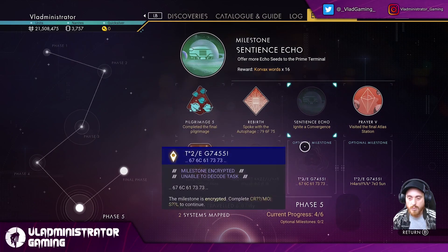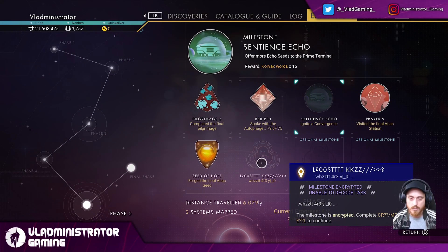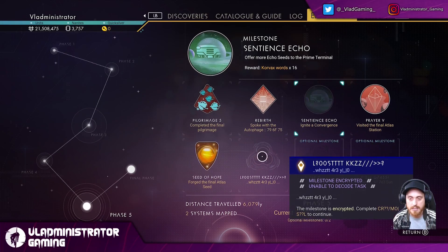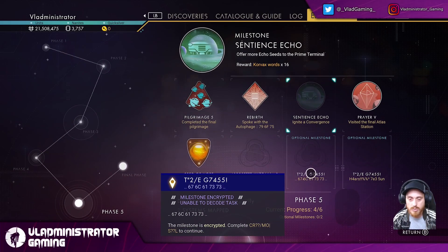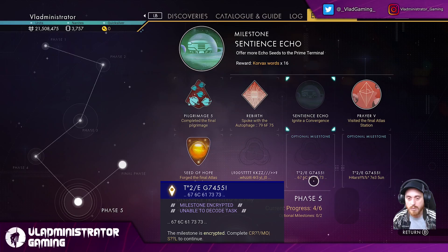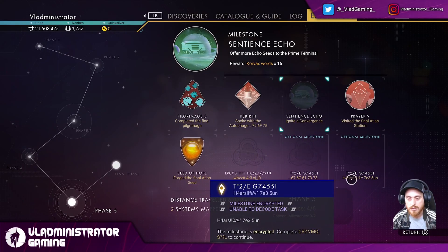We have three milestones that have yet to be revealed to us. Obviously one of these is going to allow us to complete the entire expedition — that is this one here. And then we have two optional milestones. I believe most likely these are tied to those two rewards we saw in the synthesis vendor. So I think one of these is going to tell you to do something for the Atlanted version, and one is going to tell you to complete something for the Crimson version.